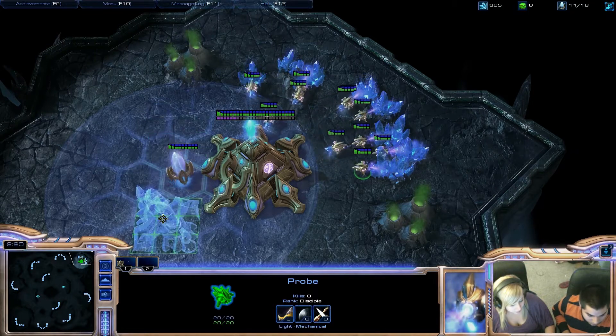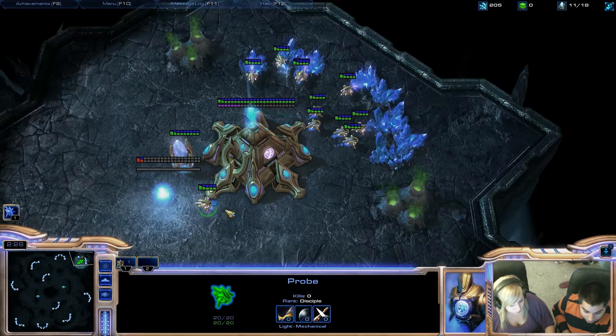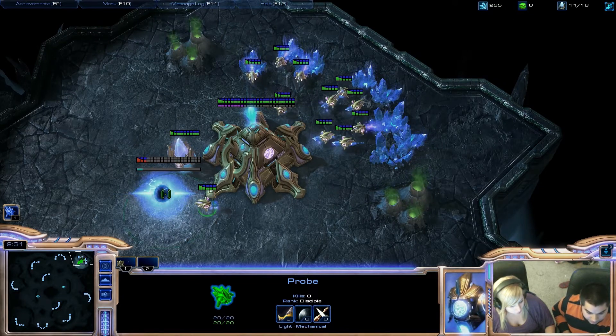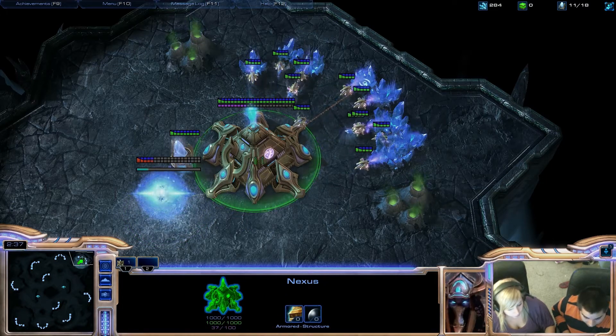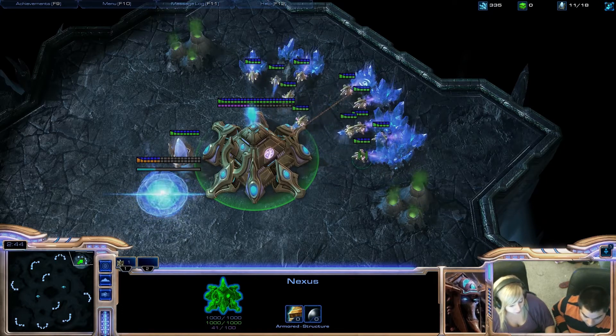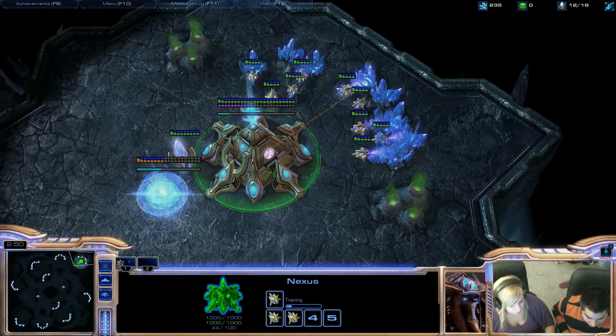Build it close to here, like here. Hit C so he could go take his minerals back. Keep building guys — build three. I want you to build three guys and put a Chrono boost. Build three of these guys and put a Chrono boost on your build.